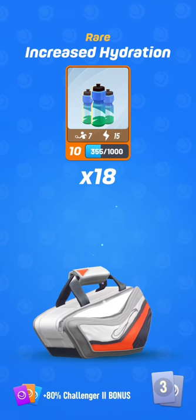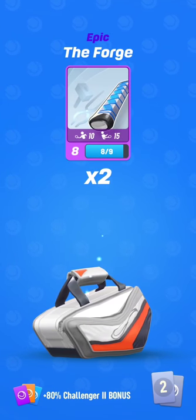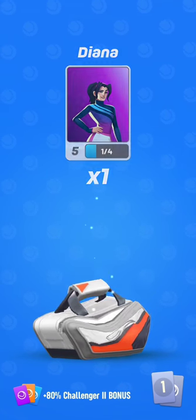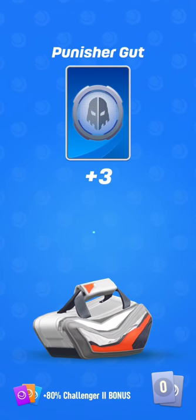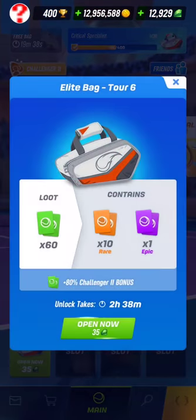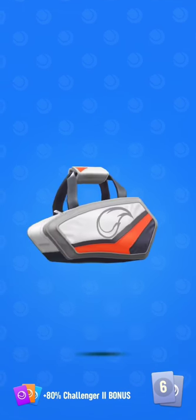I've maxed it out already. Increase Hydration — I don't use it anymore. The Forge is a very good card. The Forge with the Copper Hammer gives you a very good combination to play baseline. The Punisher Gut — this one is really good as well. Punisher Gut and Siberian Wire are two of the best strings you can play with in Tennis Clash.